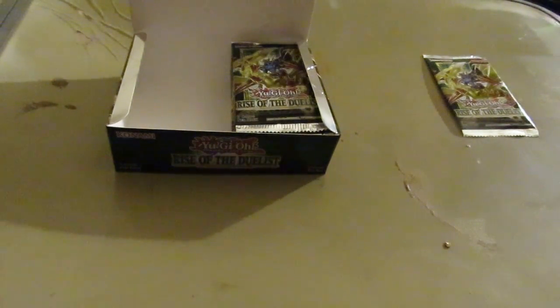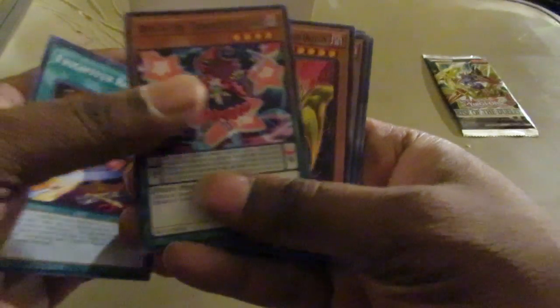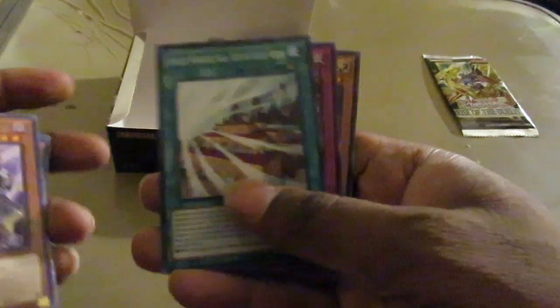Last pack on the left side. Galloping Gaia — it's weird to see him with a field spell. Pair, and Infernoble Knight Oliver to wrap up the left side of holo cards. Very nice going right there.